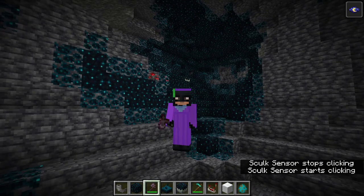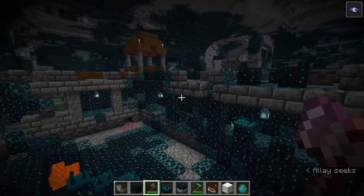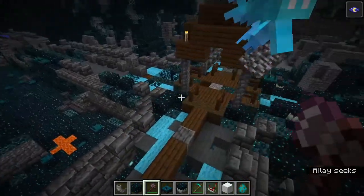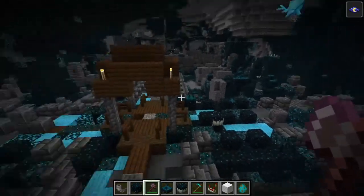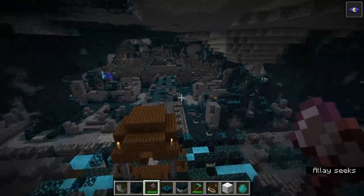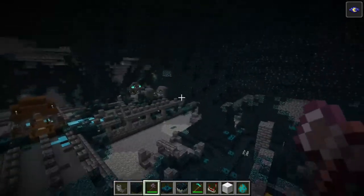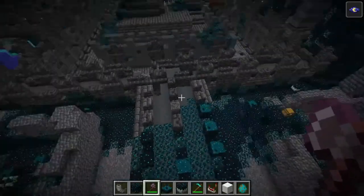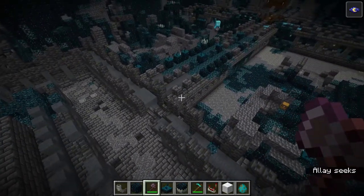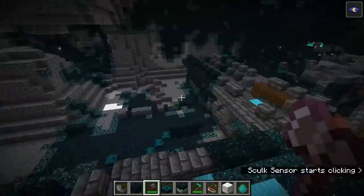It's a very cool update to explore, and there certainly is a lot to it. Another thing we can cover is this big structure right here — the Ancient City. These palace-like structures are similar to end cities, in that they're made up of smaller structures that generate next to each other to form completely independent ancient cities. They're not like jungle temples or desert temples where you'll see the exact same structure every single time — they're kind of modular and generate differently every time. I do recommend just exploring the structure yourself.